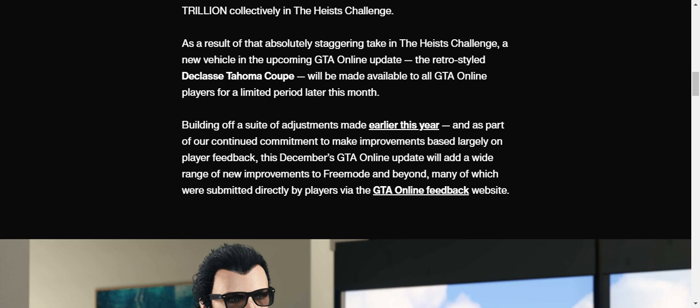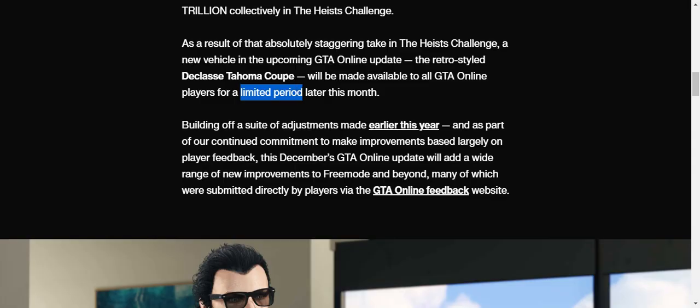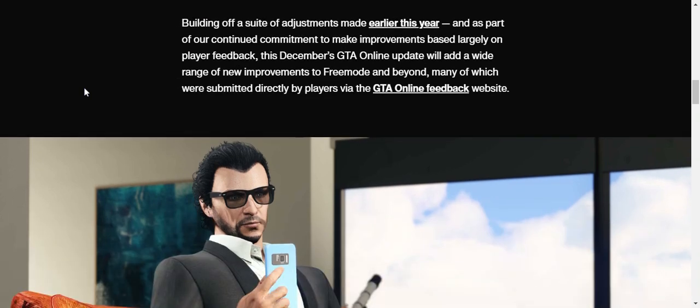As a result of that staggering take in the Heist Challenge, a new vehicle in the upcoming GTA Online update — the retro-style De Classe Tahoma Coupe — will be made available to all GTA Online players for a limited period later this month. It looks nice, but I don't think it's going to be anything really special unless they give it an HSW upgrade. I already don't like the 'limited period' part though.